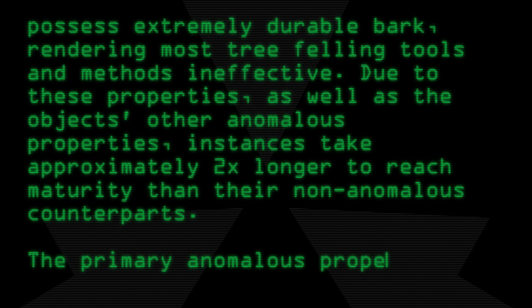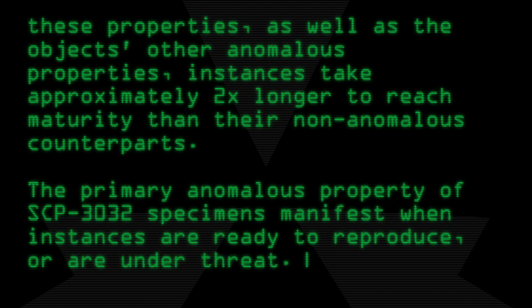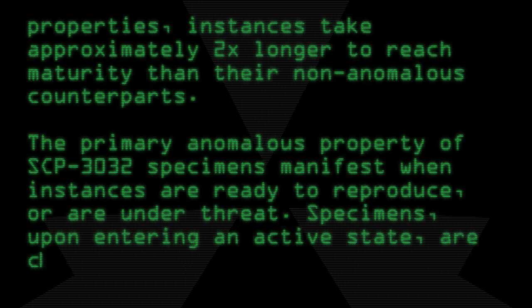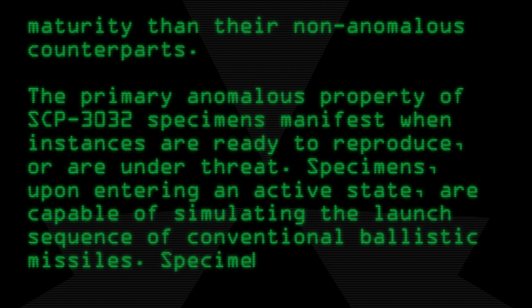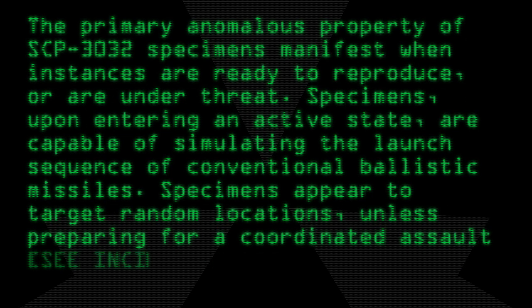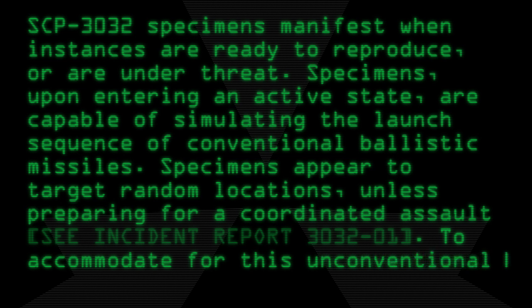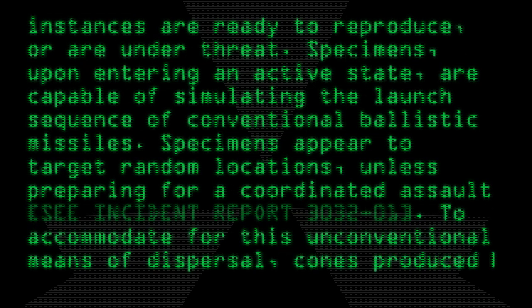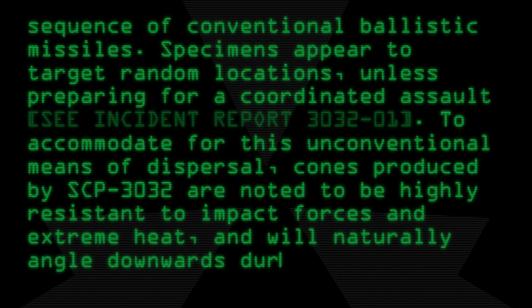The primary anomalous property of SCP-3032 specimens manifests when instances are ready to reproduce or are under threat. Specimens, upon entering an active state, are capable of simulating the launch sequence of conventional ballistic missiles. Specimens appear to target random locations, unless preparing for a coordinated assault. See Incident Report 3032-01. To accommodate for this unconventional means of dispersal, cones produced by SCP-3032 are noted to be highly resistant to impact forces and extreme heat, and will naturally angle downwards during descent.